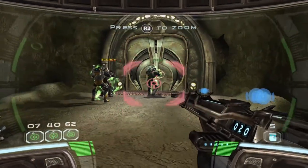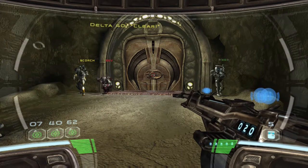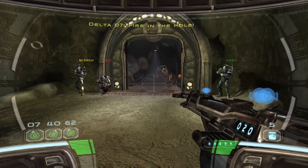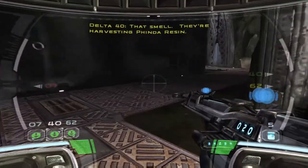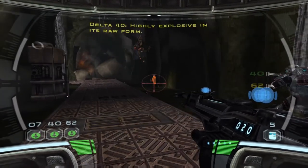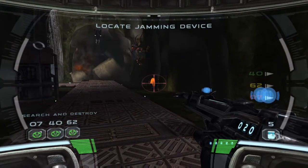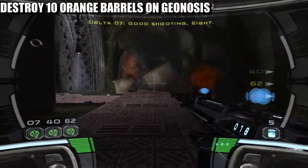What is up guys, Matt from Skullbusters, and today we're on Star Wars Republic Commando. This is going to be the guide for the Constantly Explosive challenge. What you have to do is destroy these explosives — the containers — which are dotted around the first mission on Geonosis.